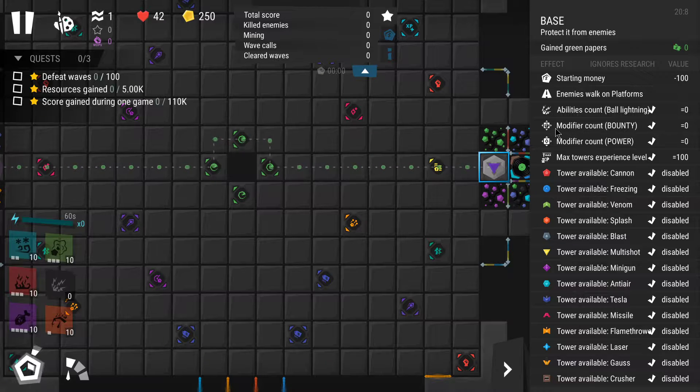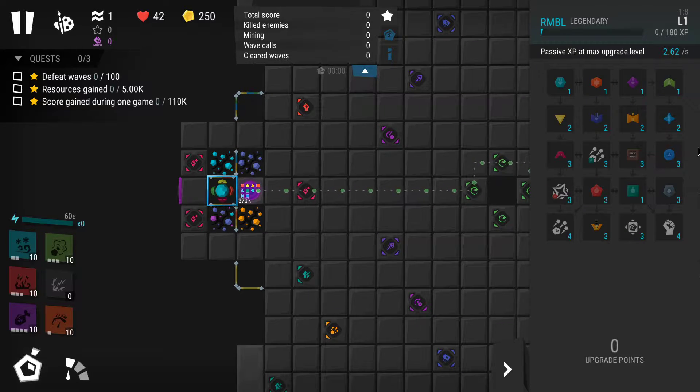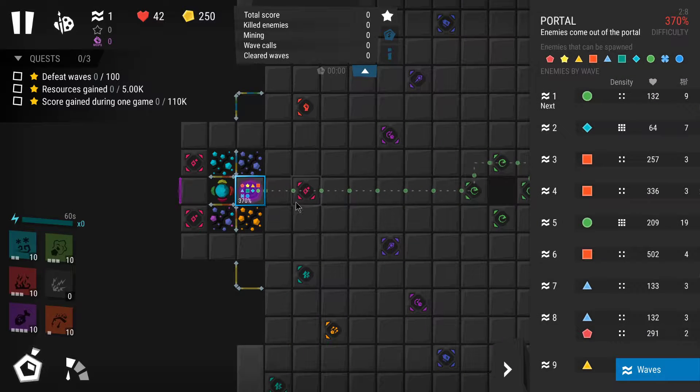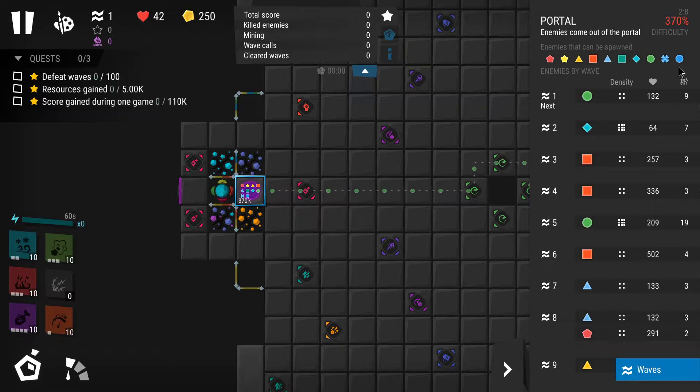The ball lightning ability is disabled, and also disabled are bounties and the power modifiers. You start with 100 less money as well, and all towers are disabled other than basic and sniper. That's the main features about this level. The unique core gives you access to every single tower, but you have to be wise — depending on your strategy you can unlock venom at the start, go with splash, or even anti-air mighty gun. Look at the portal to see which enemies are coming: all enemy types will come out except toxics and fighters.